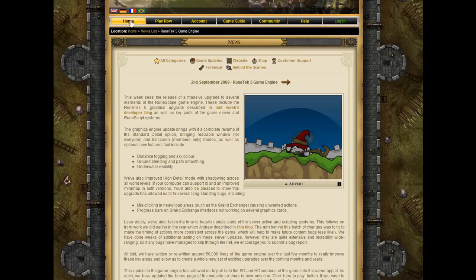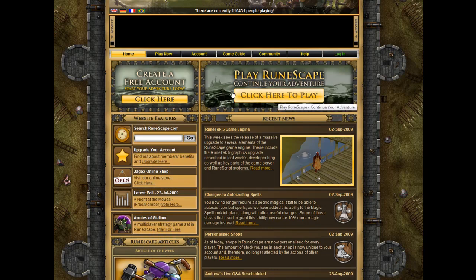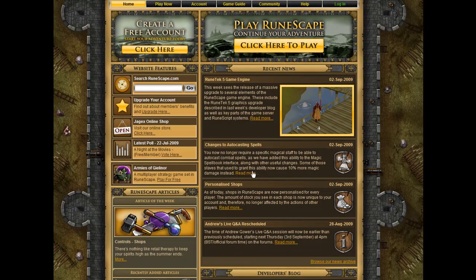Second update: this changed too — there's no free-to-play tab or members tab here, so you have to click it once. Now let's go to update number two: the auto-cast spell.